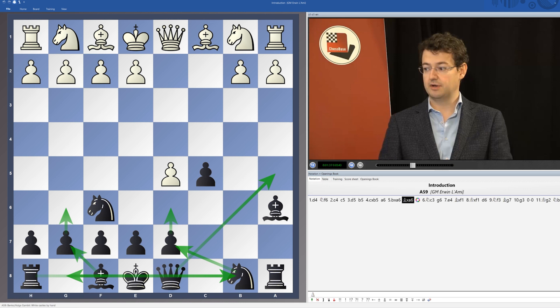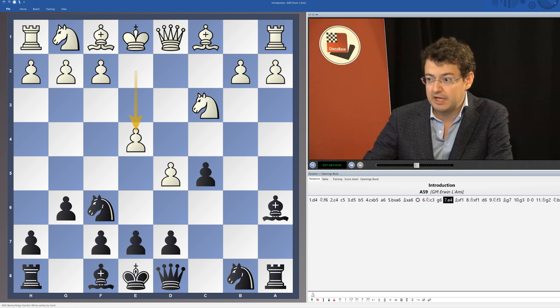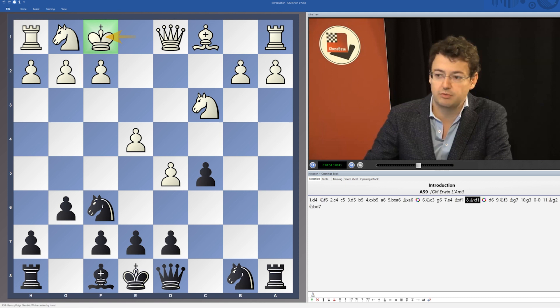The most common move here is knight c3. As I already mentioned, g6 is the most played move, and here comes another point. After the move e4, black plays bishop takes f1, and this is another point of the Benko Gambit — white usually has some trouble getting his king into a comfortable spot.